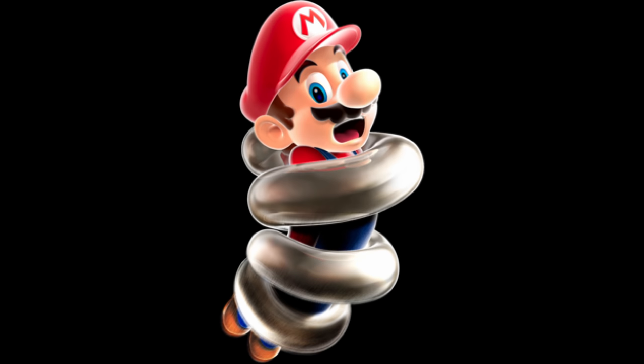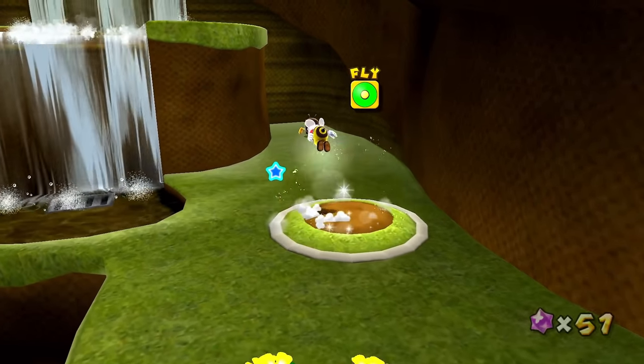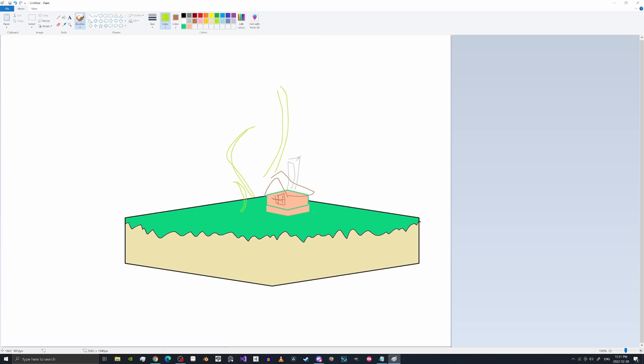When I hear the word spring, I think of Mario Galaxy, specifically the honey hive, and the bees, and the flowers, and that mushroom that allows for pitiful bursts of flight. I'd never made a third-person 3D platformer before, so I figured now would be a good time to try. So I got to work with that particular set of levels as my reference.